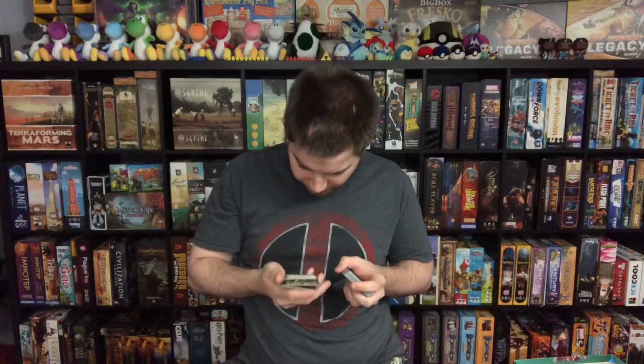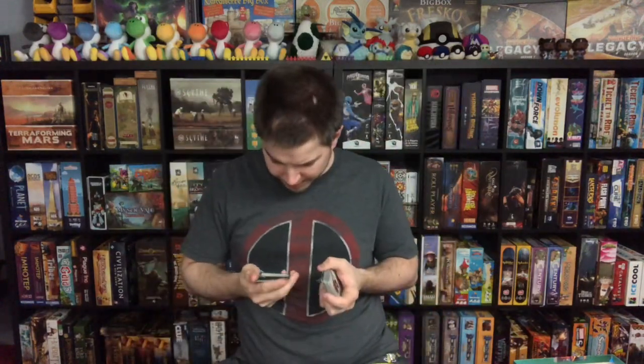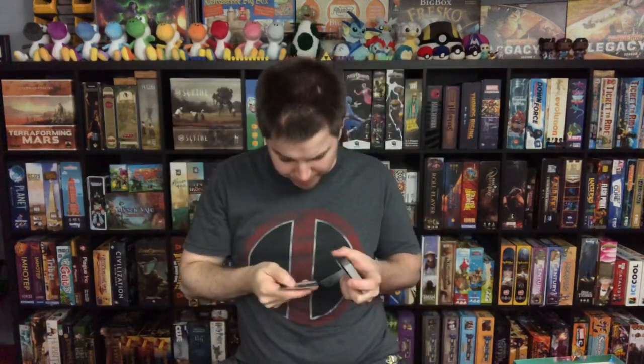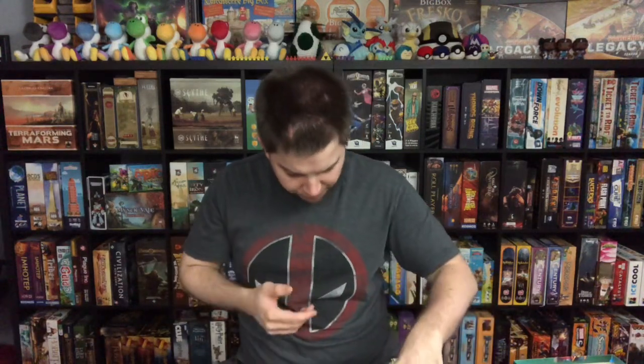Spider-Woman's obligation is Uncertain Loyalties and it has the Hydra symbol on the back, so maybe she was a former Hydra member. Her nemesis is Viper, and you have Hydra characters in her nemesis set — so she definitely has a Hydra connection I wasn't recalling off the top of my head.